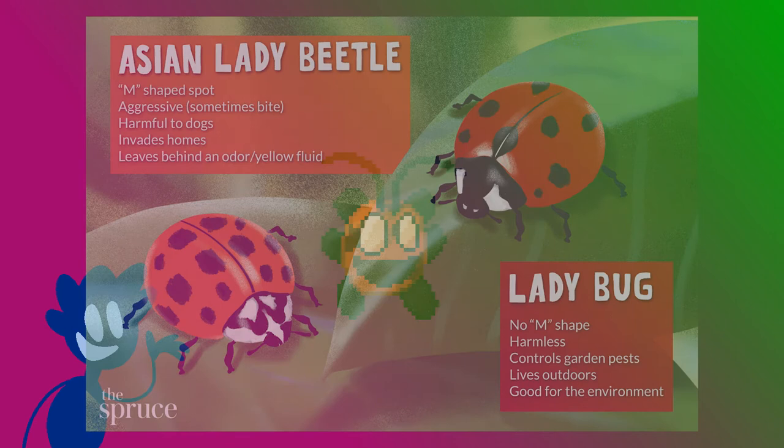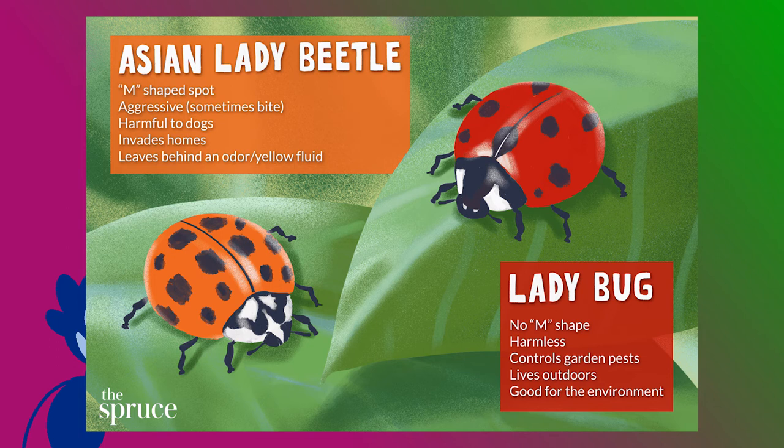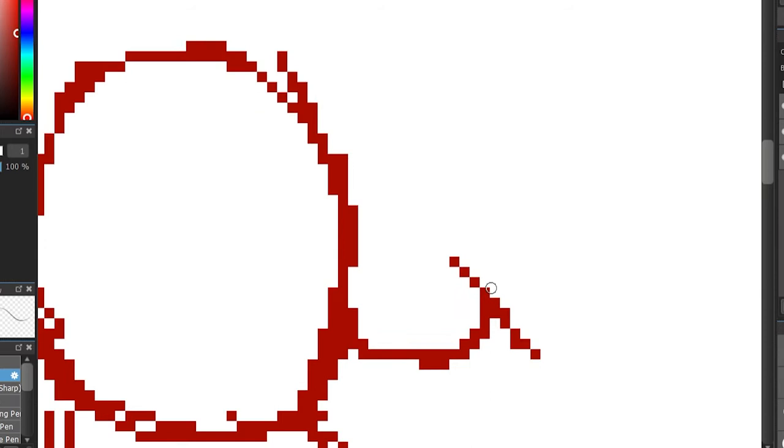I based it off the whole Asian lady beetle scare thing. When I say ladybug, you usually imagine bright red and cute — but apparently there's an orange variant that isn't actually a ladybug, it's meant to be a lady beetle. Orange is the bad one, red is the good one, sort of thing. I'm pretty sure the orange one is actually an invasive species wiping out the red one. So I like the idea of a ladybug concealing its face so you wouldn't know if it was the good or bad one until it evolved — kind of like a Wurmple evolving into Silcoon or Cascoon at random.